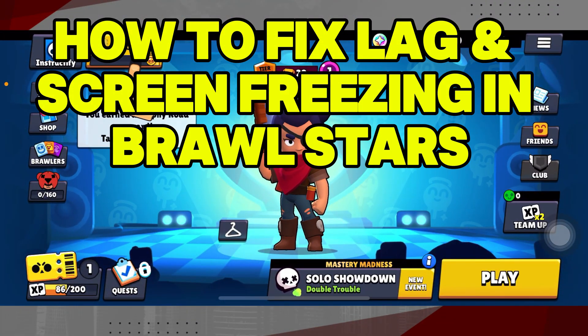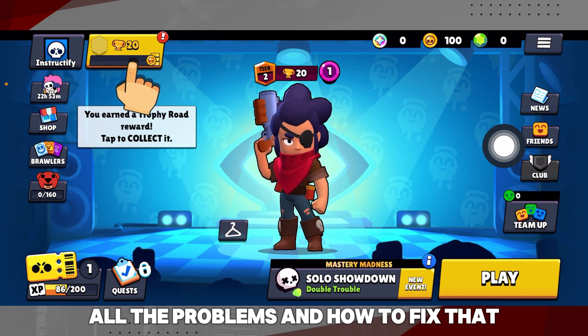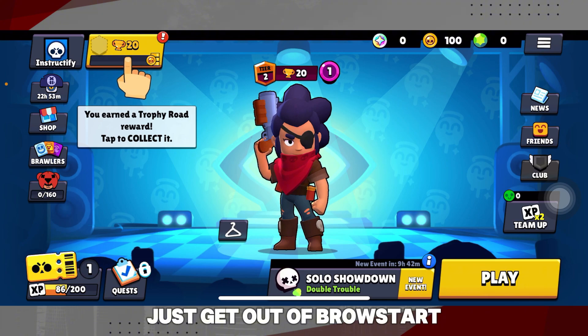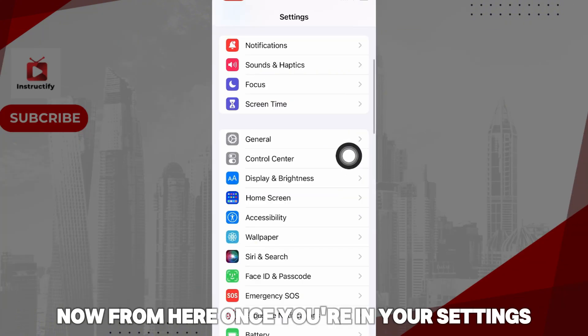How to fix lagging and all the problems going on in your game. First, you're gonna have to go to your settings — get out of Brawl Stars. From here, click on Settings, and once you're in your settings...